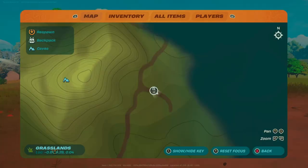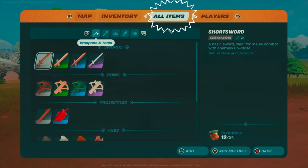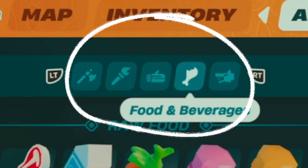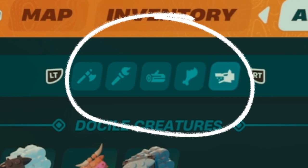All you need to do to access this menu is just simply go to where your map and inventory are and then toggle over to all items. As you can see, we have weapons, equipment, resources, food and beverage, and last but not least, our creatures.